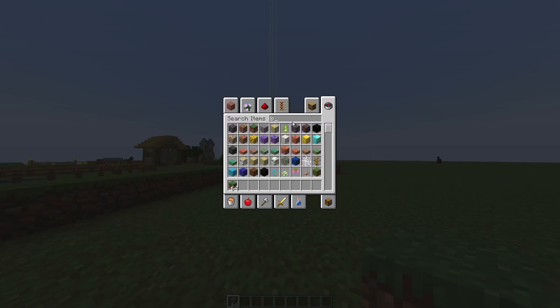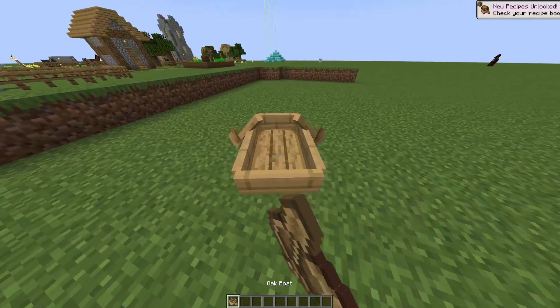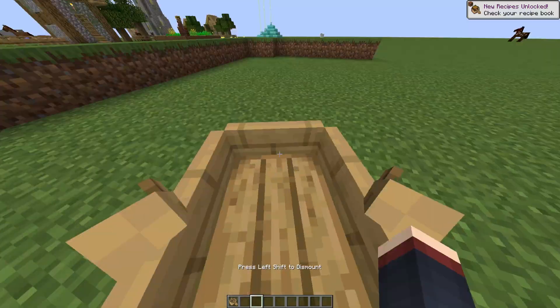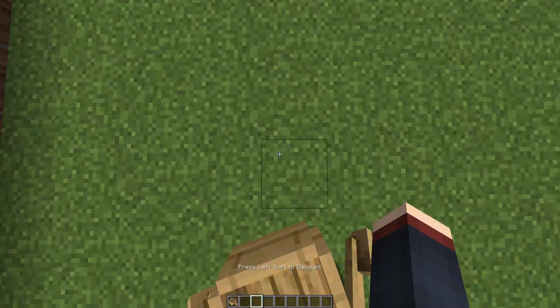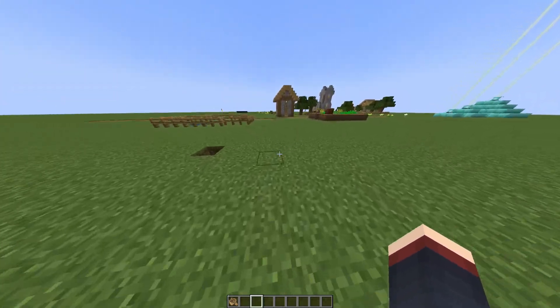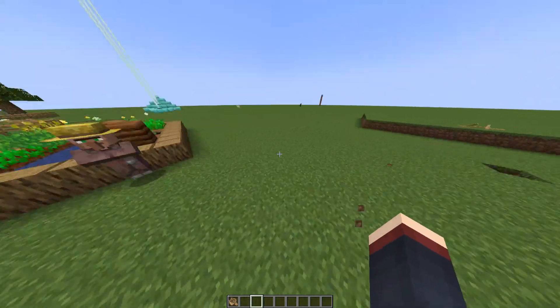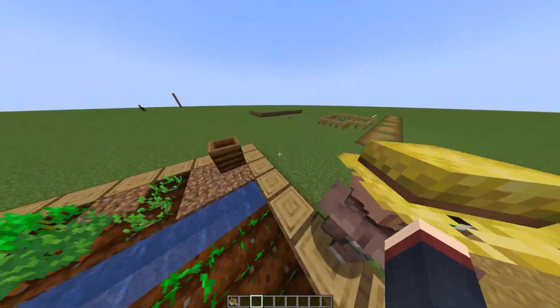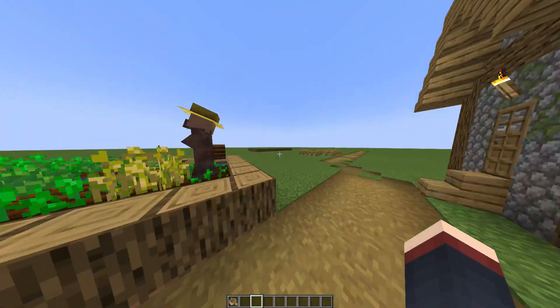After you get the zombie villager mobs, get a boat and put it under the zombie villager to get him inside it. Then you can move him around with the boat and take him wherever you want. Just take him to a safe place.